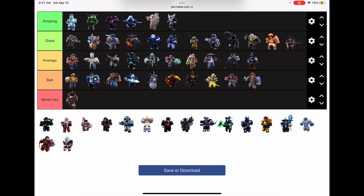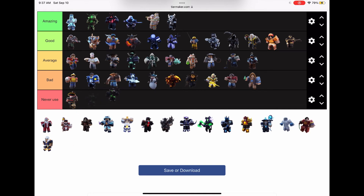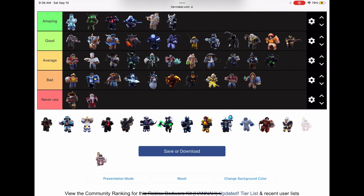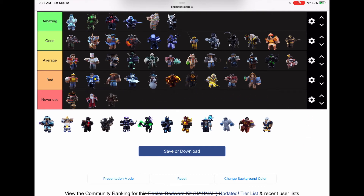Pyro is good for 30v30, that's it. Raven is average. Shanta is never used — I just don't know. She-putter is average — it has the potential to be amazing but it's not. Smoke is never used, you only use it to troll your friends. Jack is never used — you can use it in 30v30 but that's it.